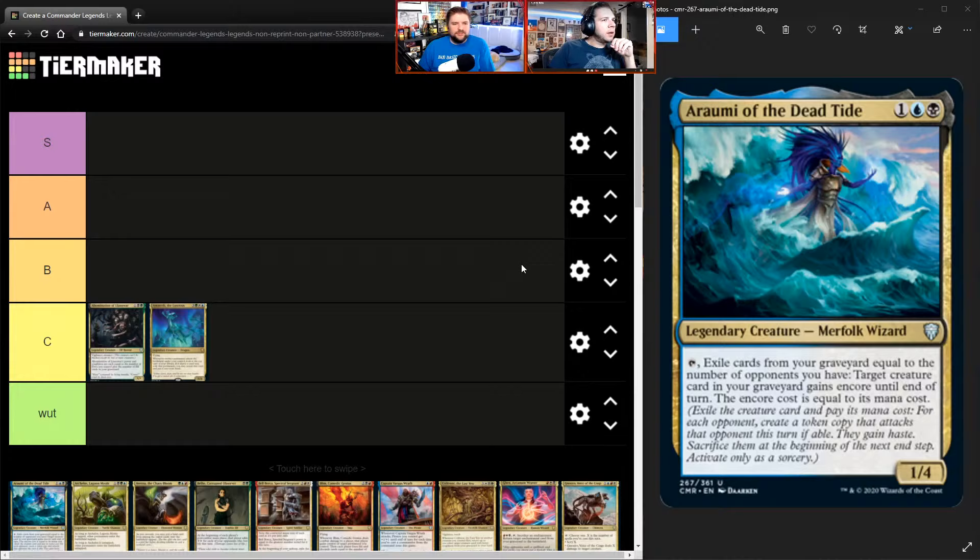Next: one black, one blue, one other for A-Rami of the Dead Tide — legendary creature, Merfolk Wizard, one/four. Tap: exile cards from the top of your graveyard equal to the number of opponents you have; target creature card in your graveyard gains Encore until end of turn, with the Encore cost equal to its mana cost. Any kind of graveyard-fill or recursion strategy benefits from this — it's a nice utility effect to have in a blue-black recursion deck.